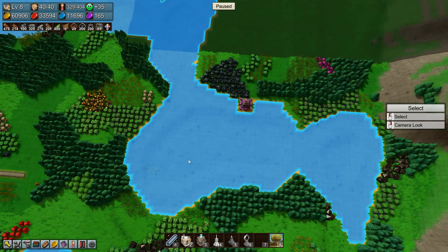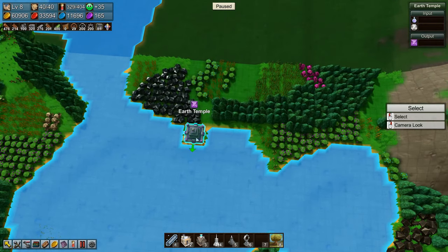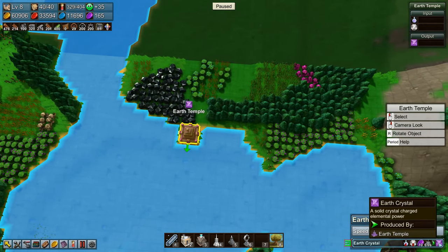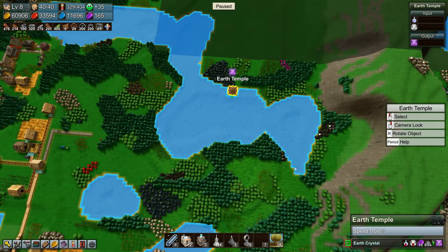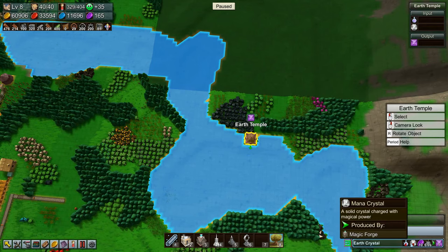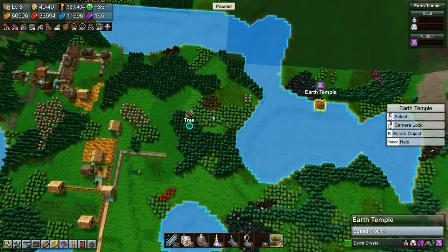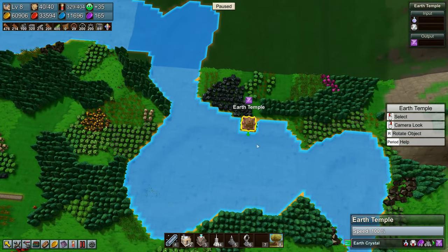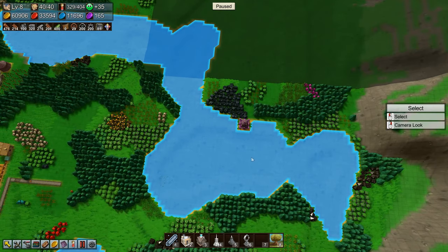Welcome back to Factory Town folks. We are going to make earth crystals in this episode — at least that's one of the things we're going to make. For that we need earth ether and mana crystals. Earth ether comes from the earth stone, and the mana crystals come from the mana shards. So actually, can we move the earth temple? No, it is where it is.